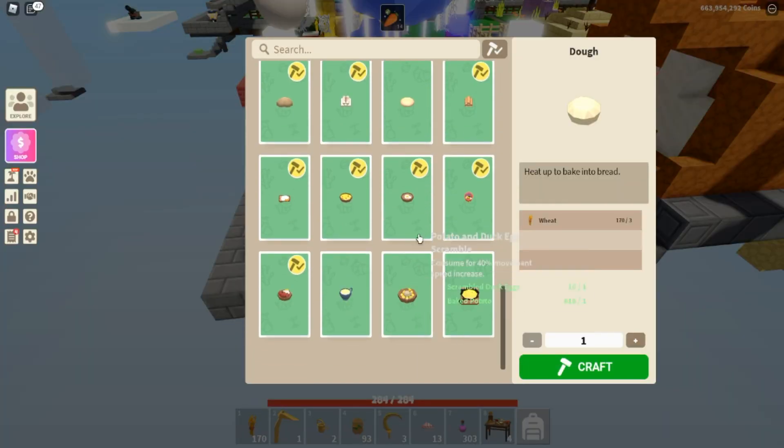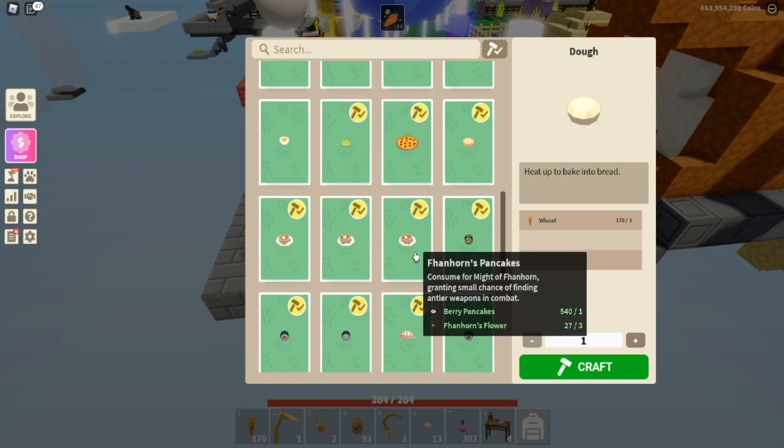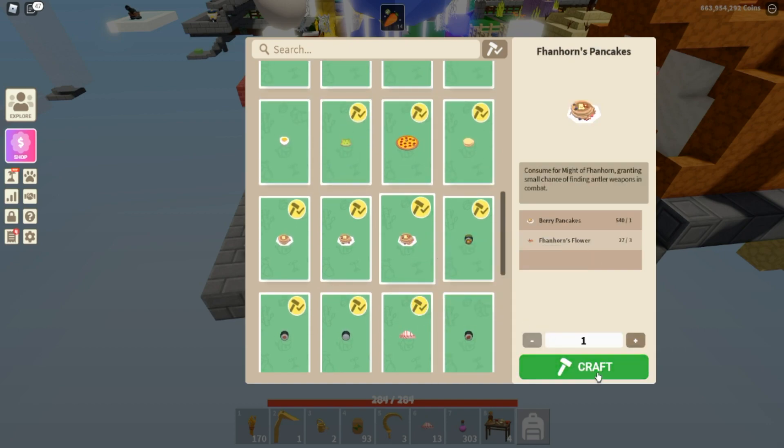Let's do a couple of tests. For fan horn pancakes, 10% of one is negligible, so I'll craft 10 — but I don't have enough flowers, so I'll craft all eight. First I craft one and get two. I craft eight and hoped to get more than 14, but it didn't happen — I only got 14. For dragon rolls, I'll craft 10 and see if I get 20.